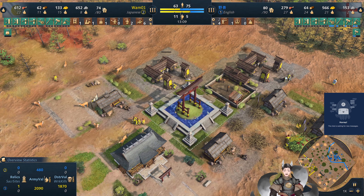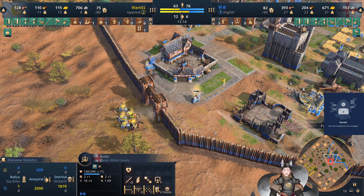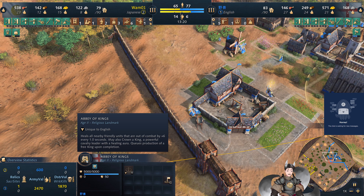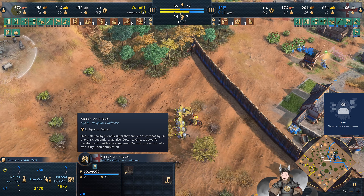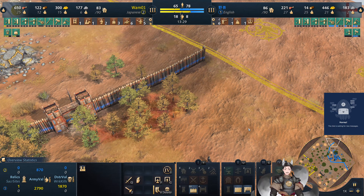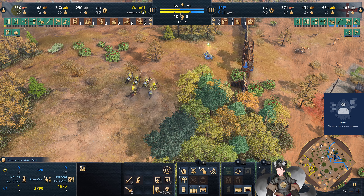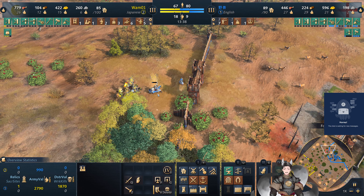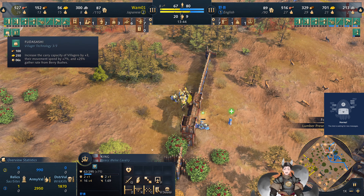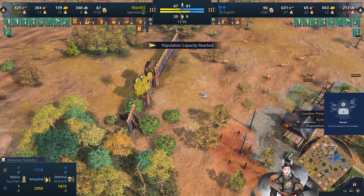Another Shinto priest is being queued up — going to try to claim some relics. The king does take some hits there but stays alive. He can fall back to the Abbey — remember the Abbey also provides health regen, six health regen out of combat, which is actually very significant. Basic palisade walls going up everywhere. Getting charged forward again, there's a chance the king may go down. The monk horse can heal him up as well.